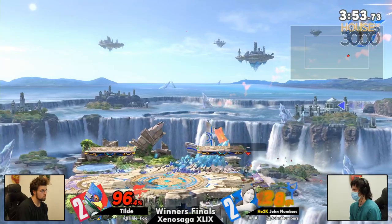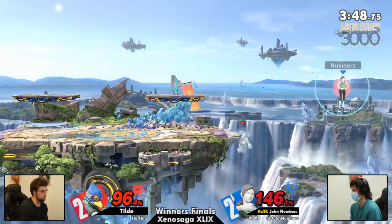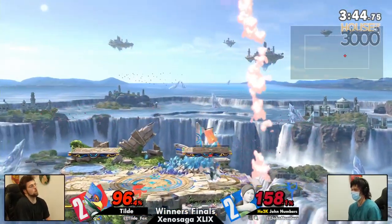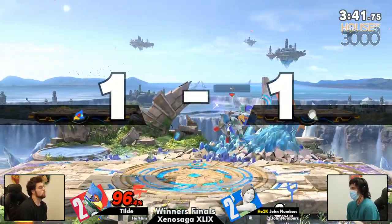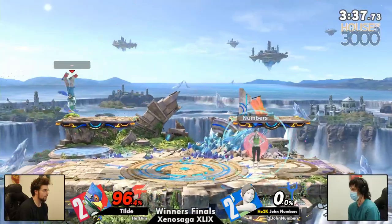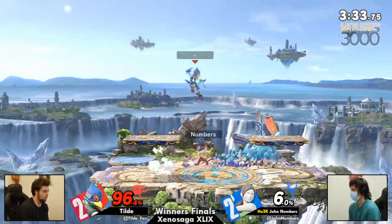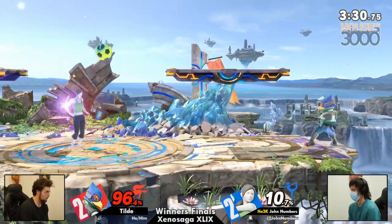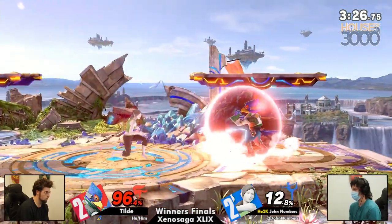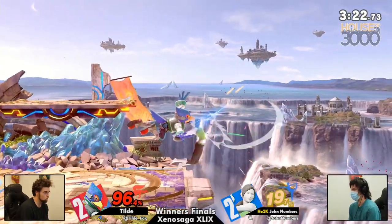Every single back air or thing that doesn't kill — that's just another opportunity for Jon to gather the resources, get deep breathing, get Sun Sal, and now you have to deal with Jon coming back from ledge again. But finally the down tilt coming through — Tilda with a little dance in the chair, he's feeling himself. Shake it out with those deep breaths, just like you're Rocky. You know you might be the underdog here, but you are not out of it yet. Only 96% — seems like a lot, but that's not no percent for Wii Fit without deep breathing.